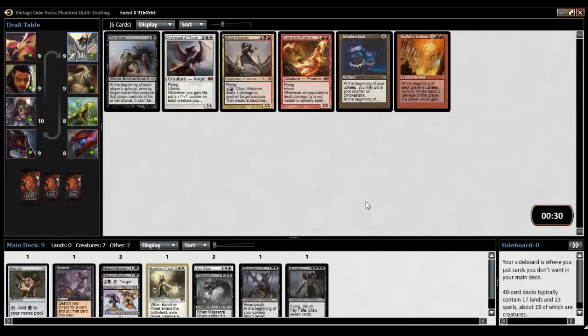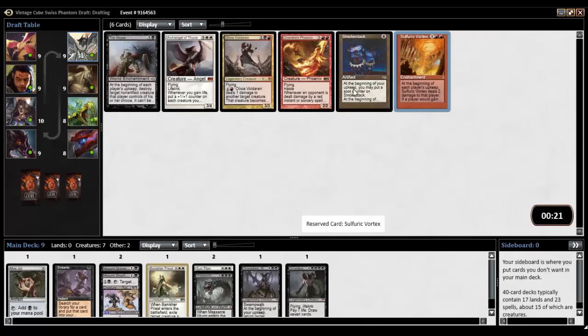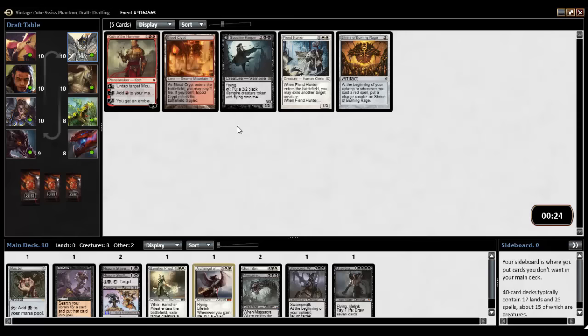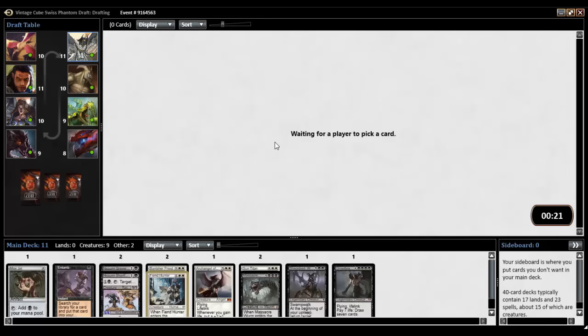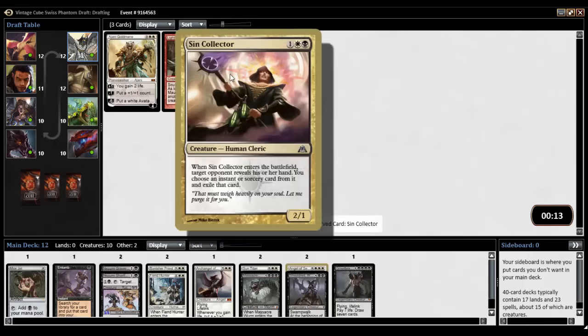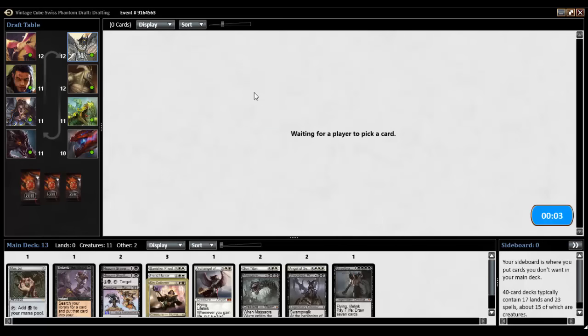Not sure if Una's Prowler is in this cube or not. Oh, Sulfuric Vortex came back around — why? Why did nobody take Sulfuric Vortex? Take that and just go Mono Red and just laugh all the way to the finals. Bloodline Keeper, Fiend Hunter — we're going to take Fiend Hunter. Angel of Serenity, why not? Johnny or Sin Collector — I think maybe Sin Collector. Get the removal spells and whatnot out of my opponent's hand.